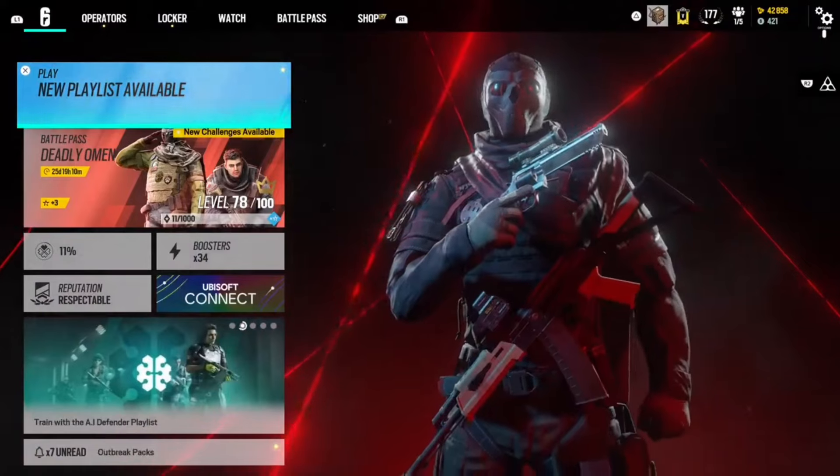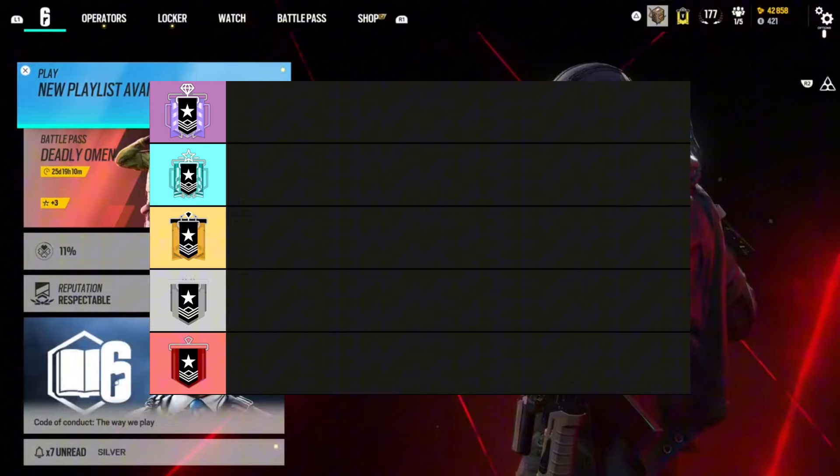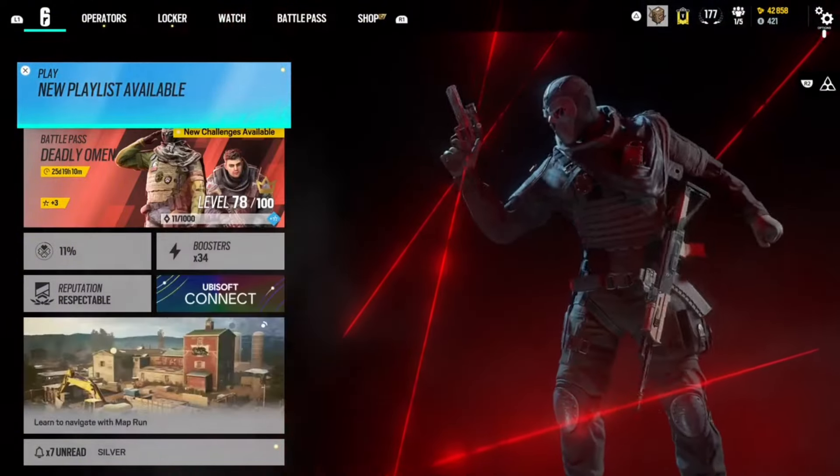It's not going to be a normal tier list with S, A, B, C, D. Instead, it's going to use the Rainbow Six Siege ranks — Diamond, Platinum, Gold, Silver, Copper — so we're going to be ranking the skins like that.